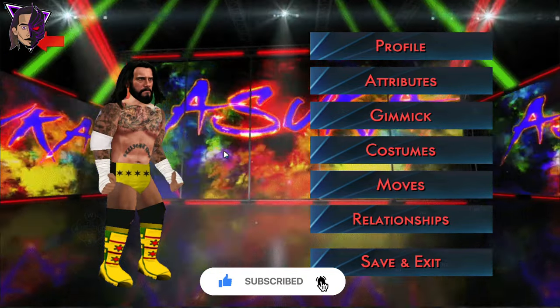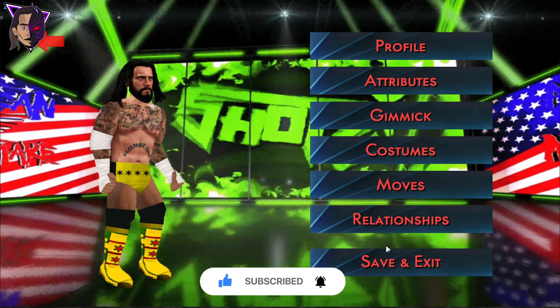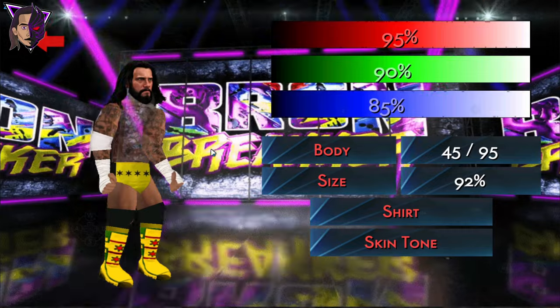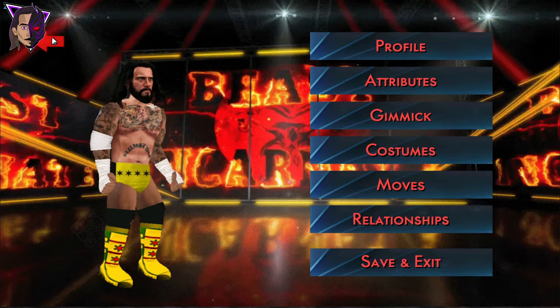And next we have Straight Edge Society CM Punk — CM Punk's SmackDown vs. Raw 2011 attire — actually this one. Let's give him a t-shirt here in the casual attire — and he looks fine.